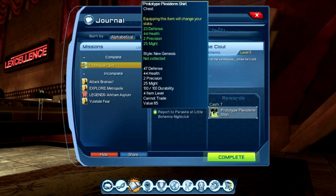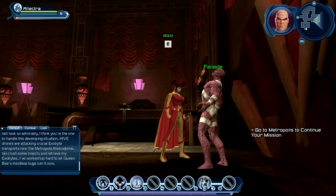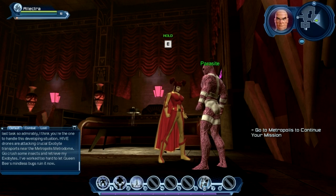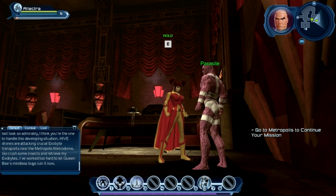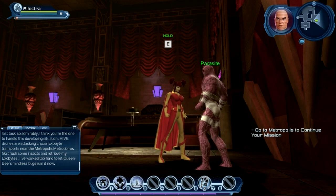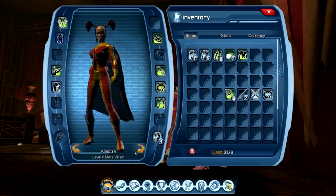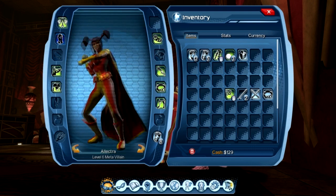More health, more precision, and more might — and it's a new style called New Genesis. Let's complete that. This is Lex Luthor: since you performed the last task so admirably, I think you're the one to handle this developing situation. Hive drones are attacking crucial exobyte transports near the Metrodome — go crush some insects and retrieve my exobytes. I've worked too hard to let Queen Bee's mindless bugs ruin it now. When Lex says jump, we say how high, sir. Let's equip this new gear.